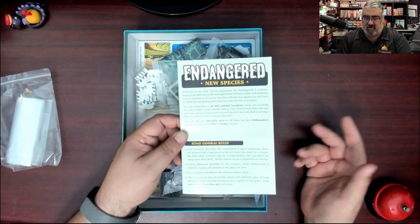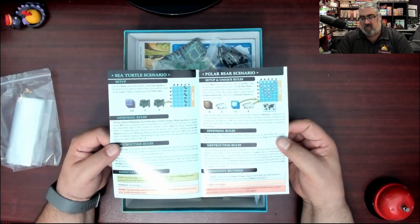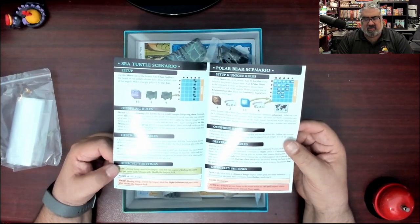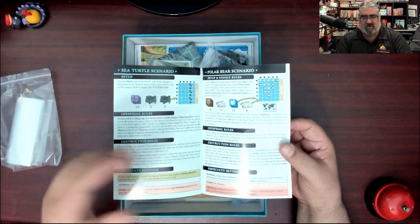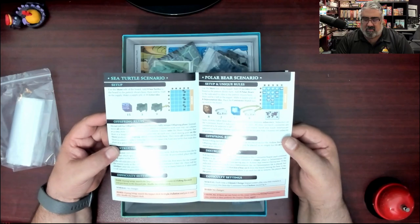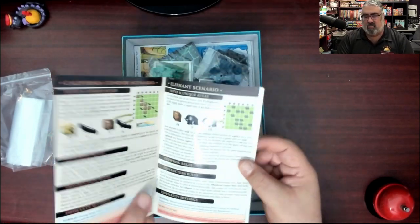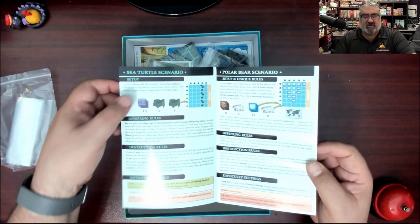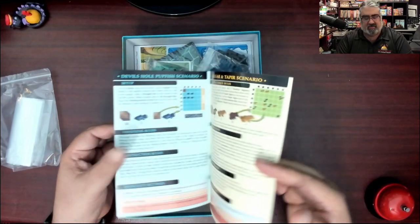General rules - interesting. Make sure you're using the right destruction tiles. It looks like not a lot of rules overall. What we have: sea turtles - well, that's on the cover of the box so I expected that. They have their own setup, offspring, destruction rules, and difficulty settings. In the base game there are cardboard cards that fold out with this info, but here it's in a book. Polar bears, California condor scenario - that's got an interesting setup - and elephant scenario. You start with a lot of elephants! There are difficulty levels: sea turtles are easy, normal, hard; polar bears are normal, hard, and critical; same with condors and elephants.